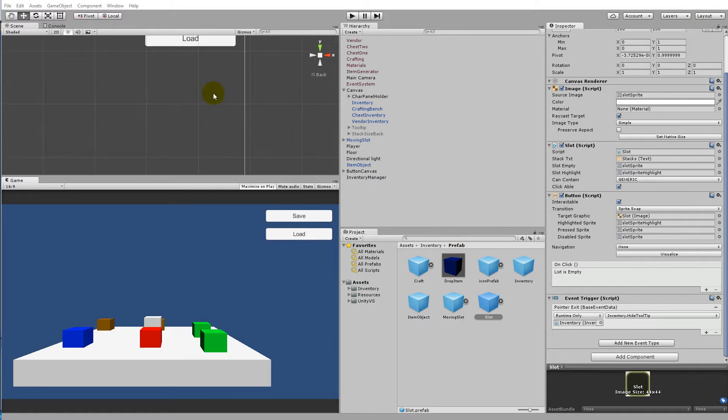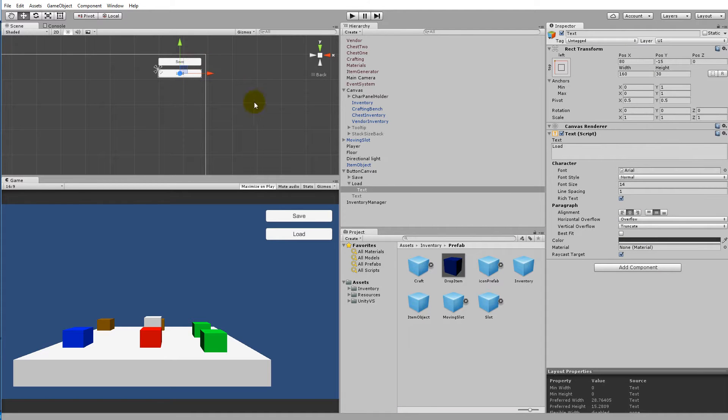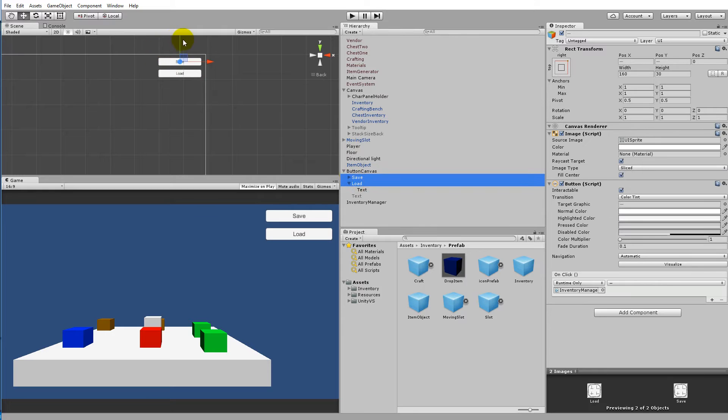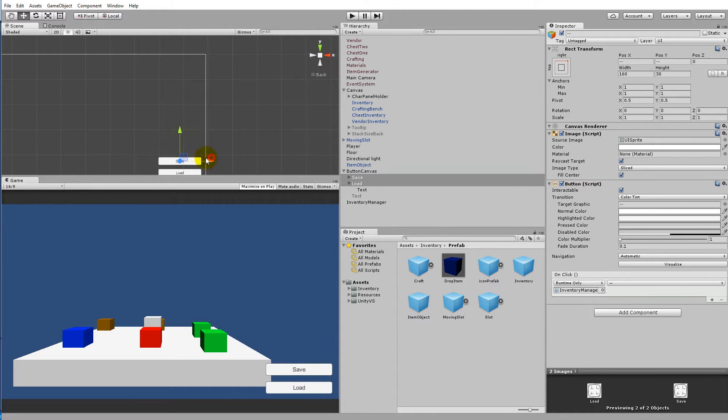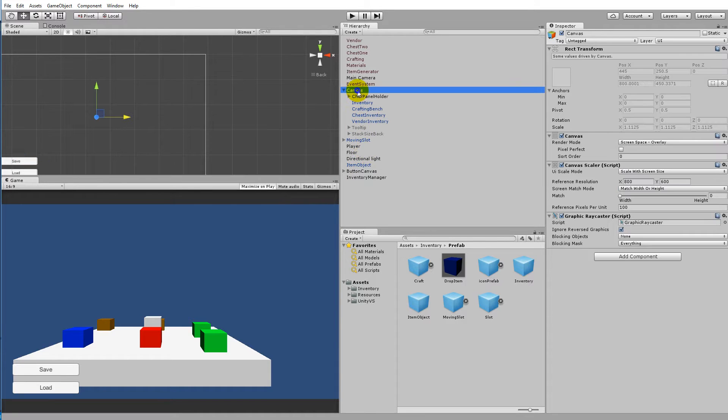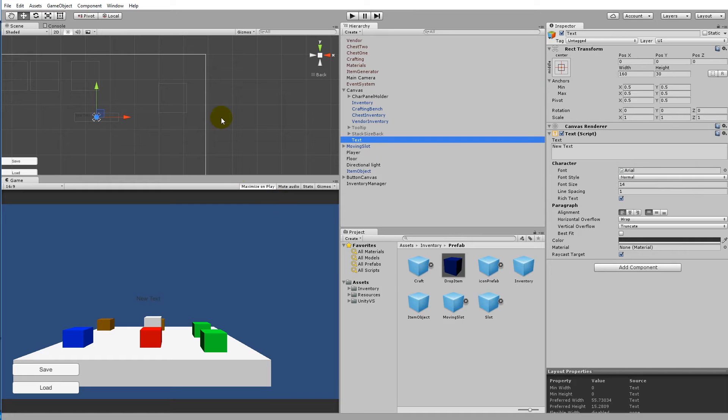Now we can start adding the functionality for buying and selling. To be able to buy and sell something, the player will need to have some gold. First, let's move these UI buttons - the button canvas for load and save - a little down to the bottom left so they're not in the way. The next thing we need to do is right-click on the canvas, click UI, and select Text. This is going to be the gold text.